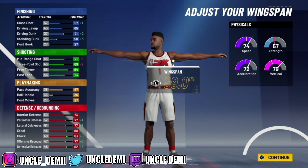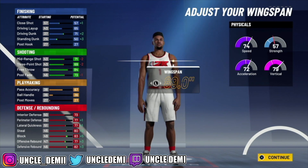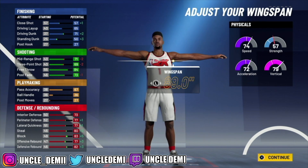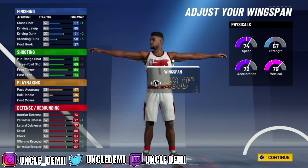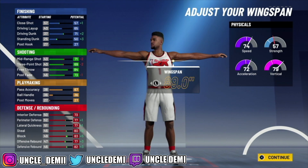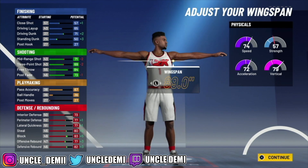For your physicals, you do get a plus 8. You get a plus 4 from hitting 95 to 99 overall, and another plus 4 by getting gym rat. You can get gym rat by winning the championship in MyCareer — you have to play at least 40 games, simulate the rest of the season, play the playoff games, and win the championship. Or you can get gym rat by hitting Superstar 2 in the park. Regardless, you'll have an 82 speed, 80 acceleration, and 87 vert, which is really good.